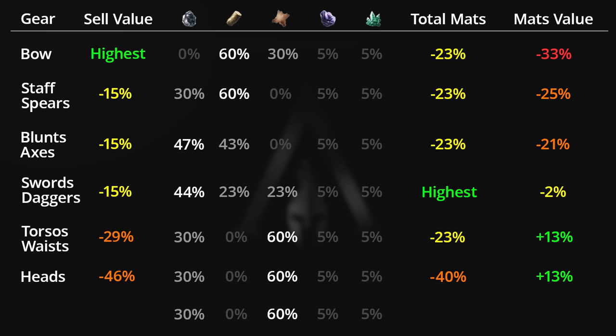Lastly we have arms and boots, which sell for 62% less drachmi than bows, and again provide the same material ratio as all other armor pieces. They provide the least total materials — 57% less than you get from dismantling swords and daggers. However, they have the highest dismantled material drachmi value, being 16% more valuable to dismantle than to sell them directly to a blacksmith.